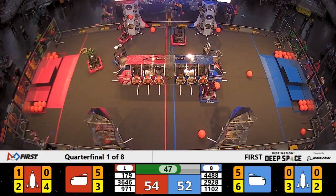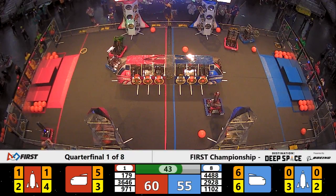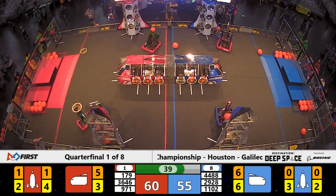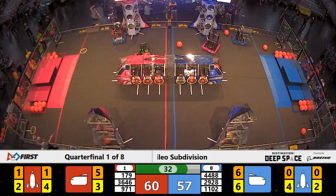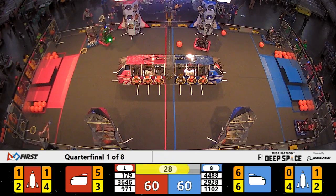Still a very close game. Alliance number 8 on the blue not giving up hope just yet — 60-55 Red Alliance lead. Team 3646 trying to knock that Blue Alliance robot off course. Team level 2 somehow still finding the hatch panel, placing it onto the rocket ship.